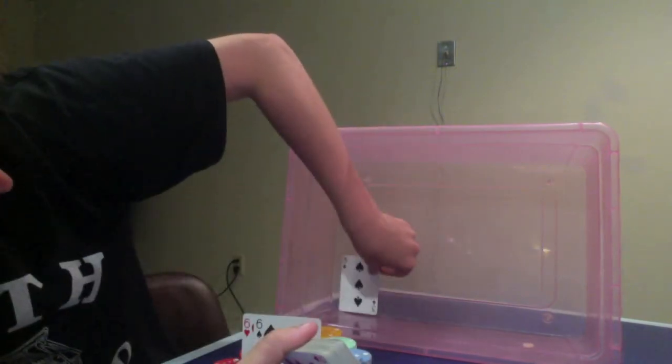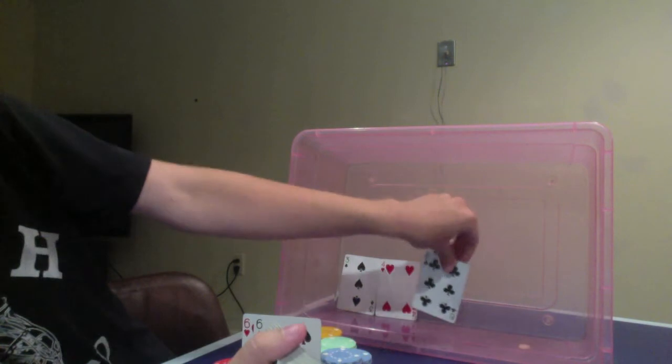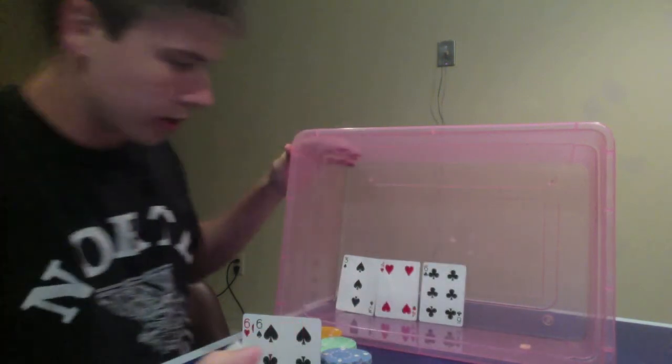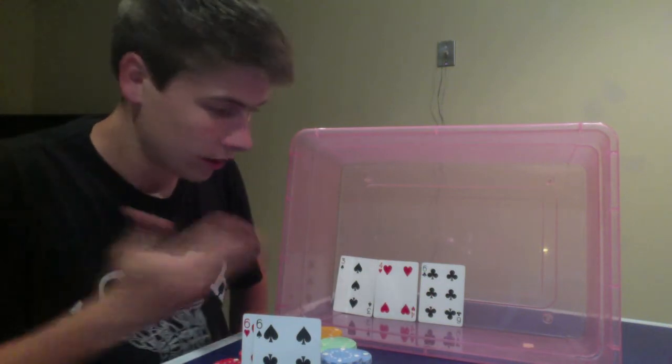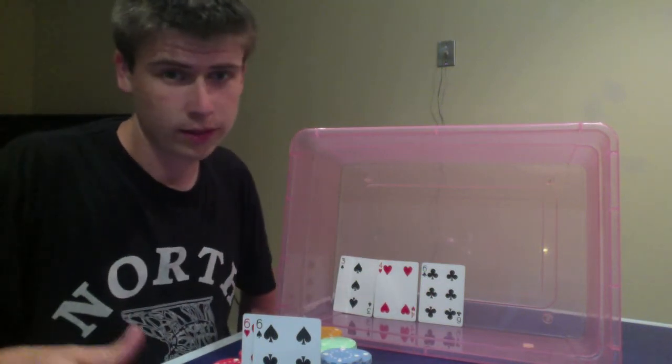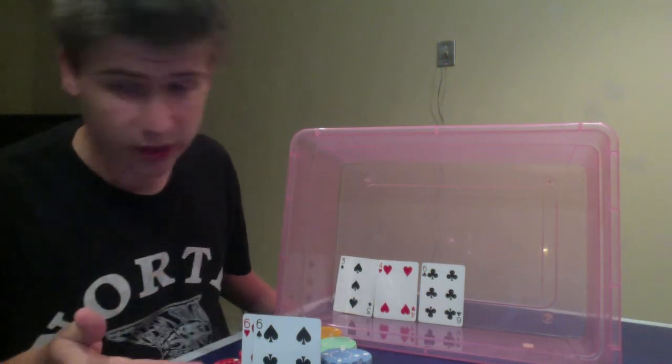So as we see here, if I do the fake flop, we're going to flop a set of sixes. It's a rainbow board. The straight is possible. So you'd probably want to bet your set of sixes here in case someone has a hand like 10-5 — they have an open-ended straight. You don't want to give them a free card. You want to make them pay to see the next card. Three, four, six — I flopped a set of sixes.